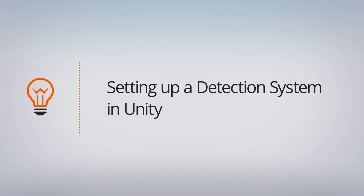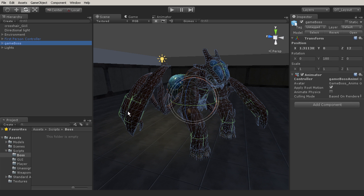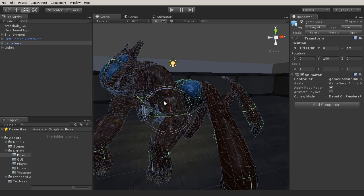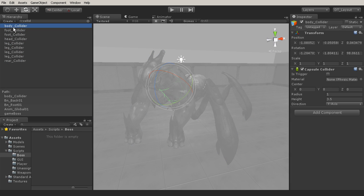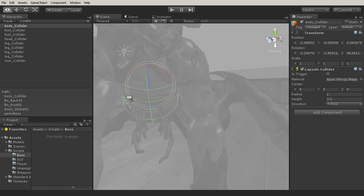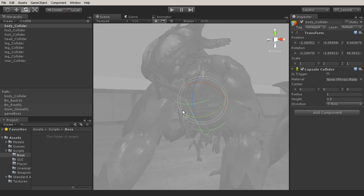In between lessons we set up some colliders for the feet and the legs, and also one for the body. To show you how that's set up, let's select our game boss and you'll see those colliders in position. I'm going to go to my search in the hierarchy and search for 'collide.' The first one is our body collider — take note of its rotation and position, as it's basically covering the chest of the game boss.